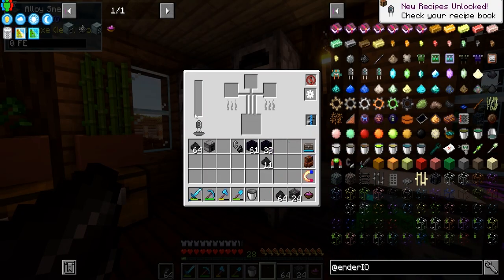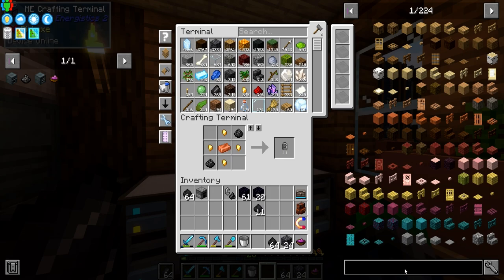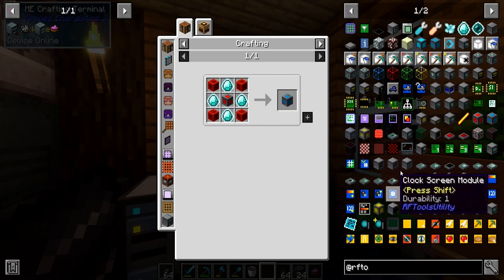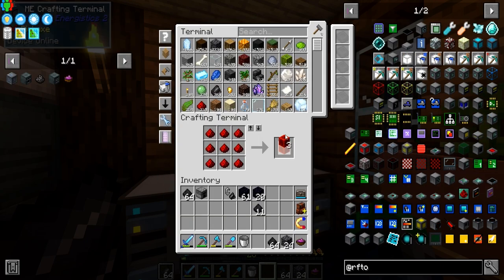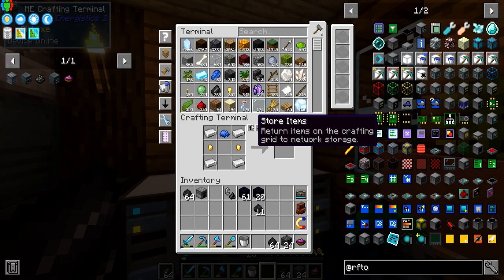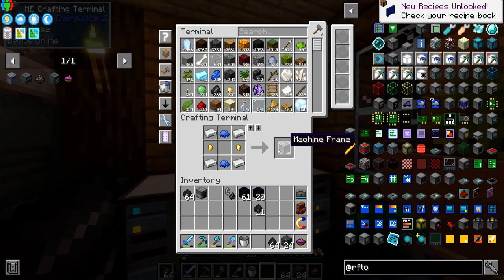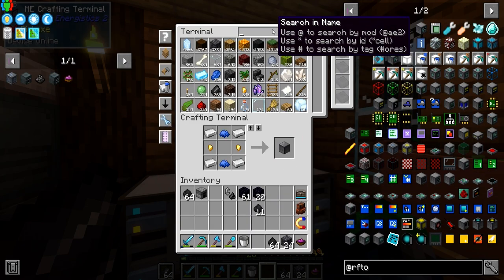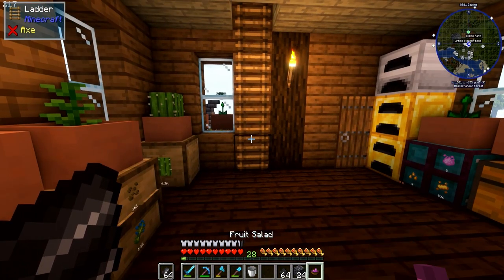We need the basic capacitor — it's been a minute since I've played with this mod. We've got a basic capacitor here; this will hold a decent chunk of power. Now we need to make a dimensional cell. Wait — are we completely out of diamonds? We totally are out of diamonds. That's not very good — I've gotta do some mining.